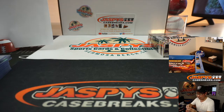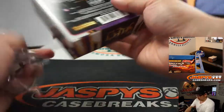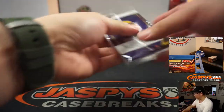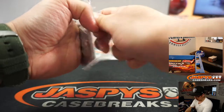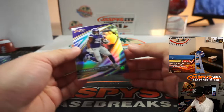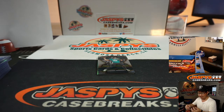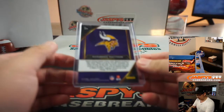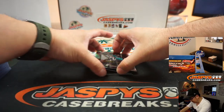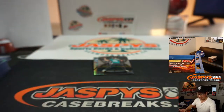One more box to go, and then we'll be moving on to Chronicles. We've got a silver Alexander Madison, field level — Vikings, Tim Tyler. Raiders, Bills, Vikings hitting nicely. We've got Mitchell Trubisky, three out of 88, Dragon Scale.